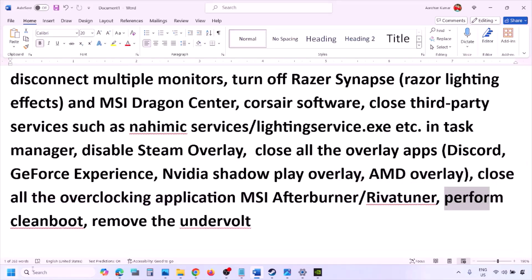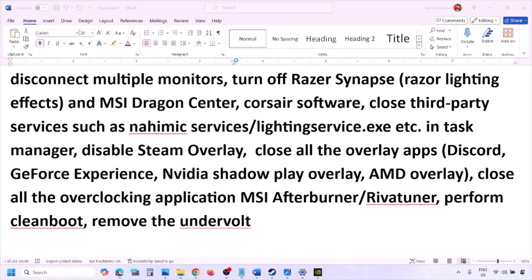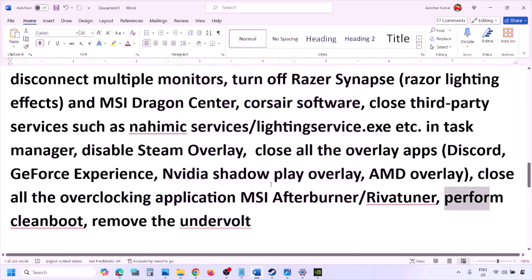Perform a clean boot. Type 'System Configuration' in the Windows search box and open it. Go to the Services tab, put a check on 'Hide All Microsoft Services,' and then click Disable All. Click Apply, click OK, and when prompted to restart, restart your computer and then launch the game. Also, if you have undervolted your computer, remove the undervolt and then launch the game.